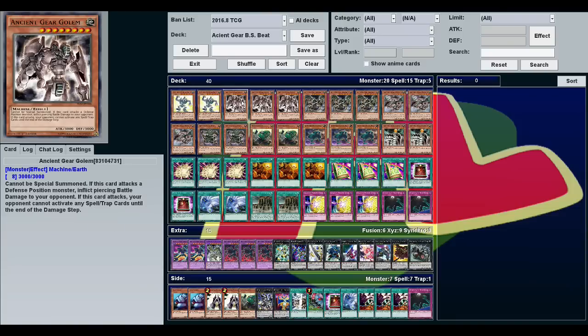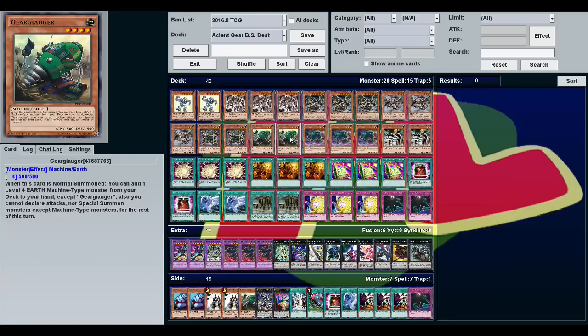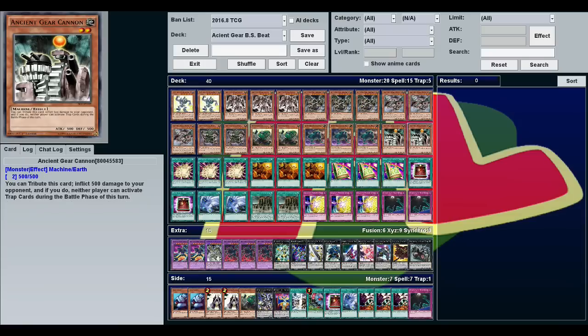So we're playing two Toon Ancient Gear Golem, three Ancient Gear Golem, three Ancient Gear Gajillatron Dragon, three Ancient Gear Wyvern, two Ancient Gear Box, two Gear Geauger, three Ancient Gear Hunting Hounds, and two Ancient Gear Cannon.